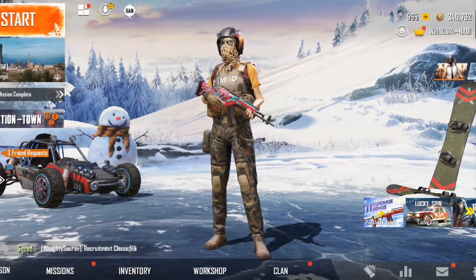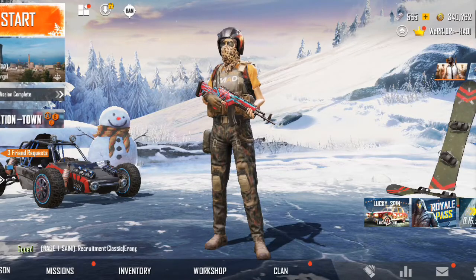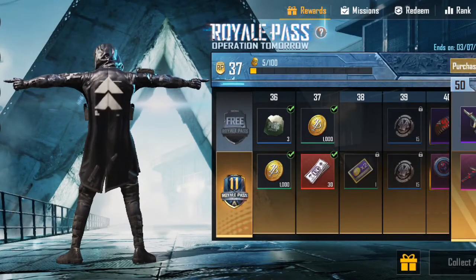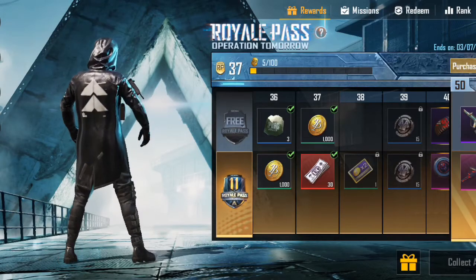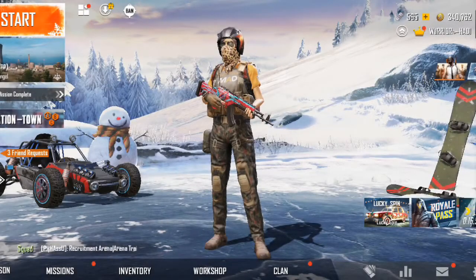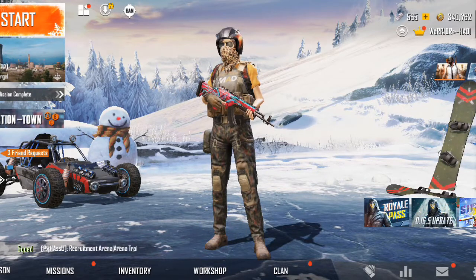Now we have 565 UC. I will tell you — this is value for money. If you want to buy it, please buy it quickly. If you like this video, please like, subscribe, and share. Here's your boy Hadi signing out, and we will meet in the next video.